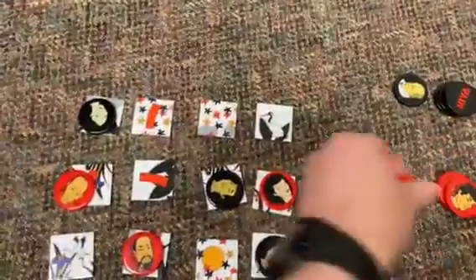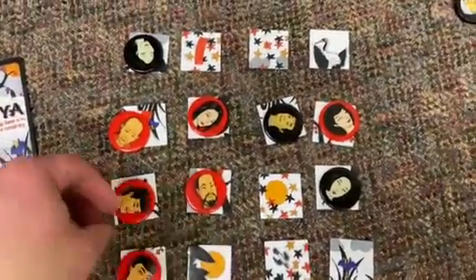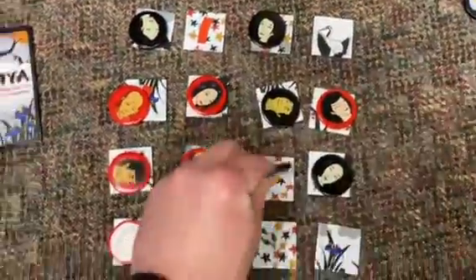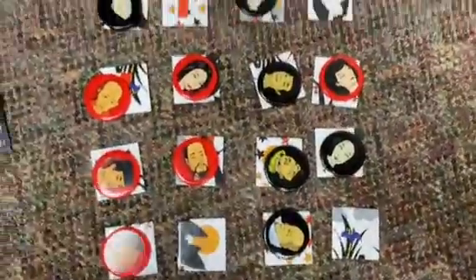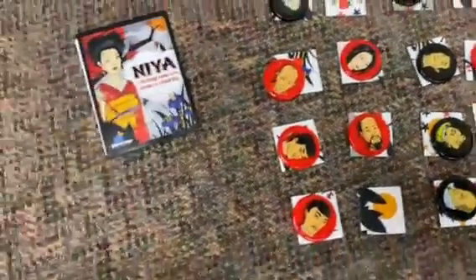You win in this game in two different ways. Number one, you have four in a box — that's how you win. Or the other way to win the game is that you have four in a row. Very simple. It could be horizontal, vertical, or diagonal — four in a line wins.